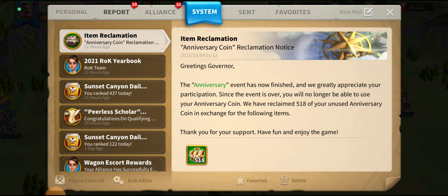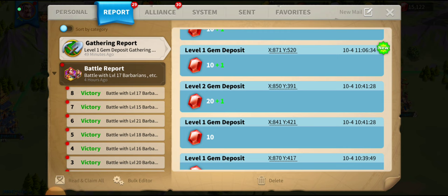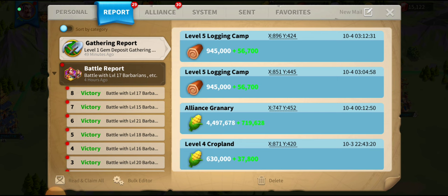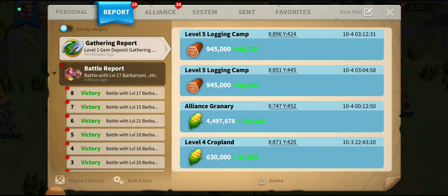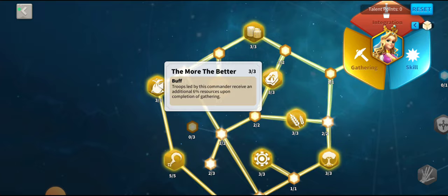It is an absolutely mammoth skill which over time will pay huge dividends. If you gather 10 gems it's an extra one; if you gather 20 gems it's an extra three. For your overnight gathering it's ginormous — that's an extra 719,000 food by combining her fourth skill's 10% with her talents which gives another 6%. Absolutely huge.